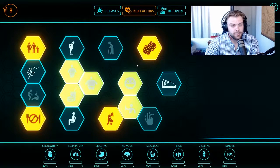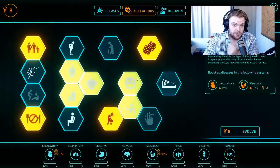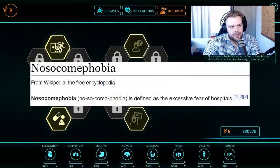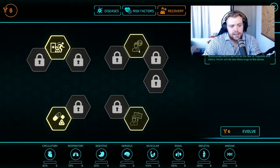Risk factors are things that make it more likely that you're going to suffer as a result of the diseases you're given. Apparently he's a fan of his booze, his work, and his drugs — wouldn't be the first YouTuber, in all honesty. And then there's recovery — Nosocomophobia, fear of hospitals and doctors, so they're less likely to go see the doctor. Makes it easier for you to kill them.